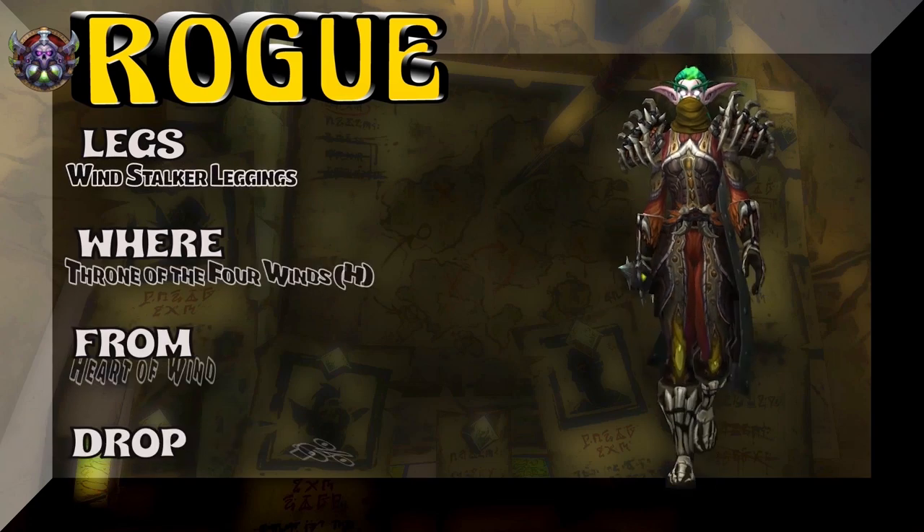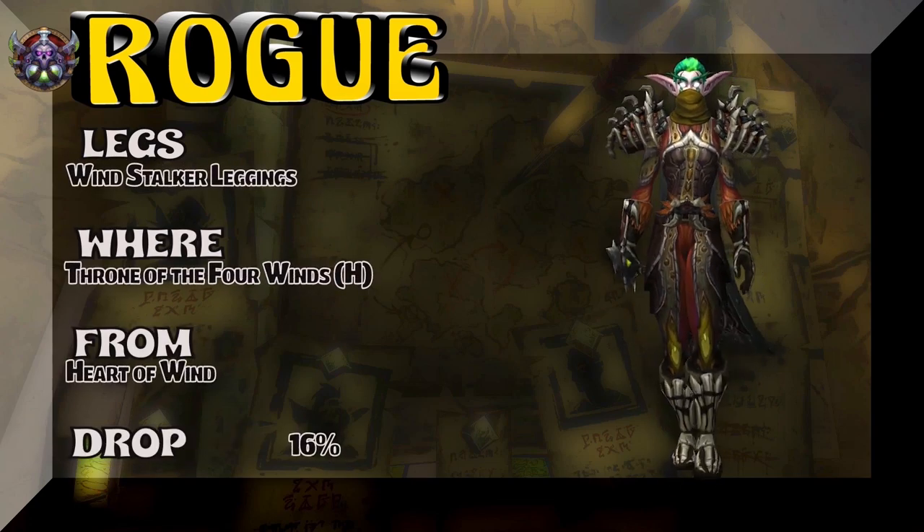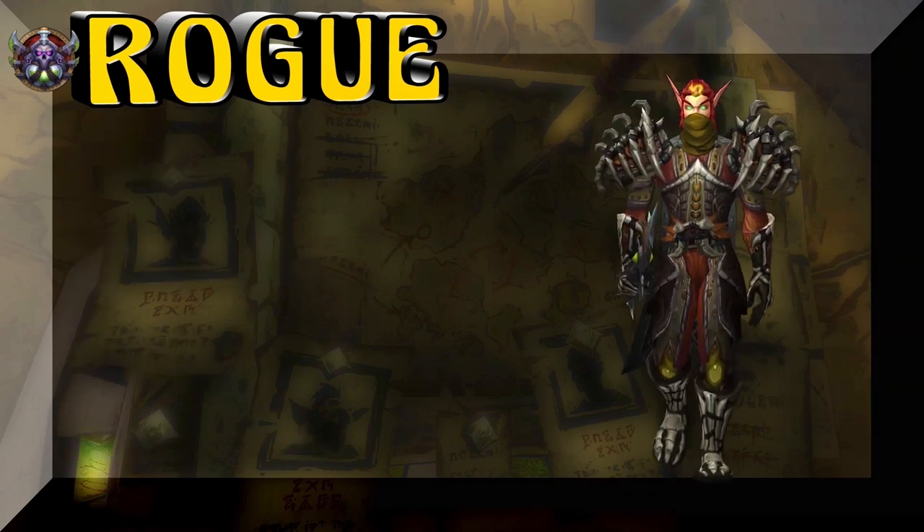Moving on, the legs are the Windstalker Leggings, Throne of the Four Winds Heroic. Al'Akir is the boss, and about a 16% drop rate on the legs.